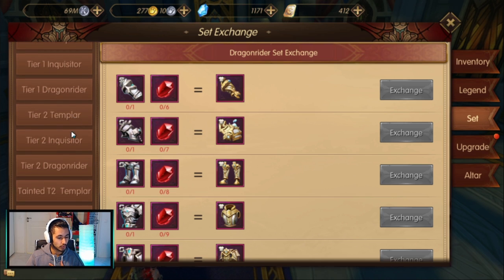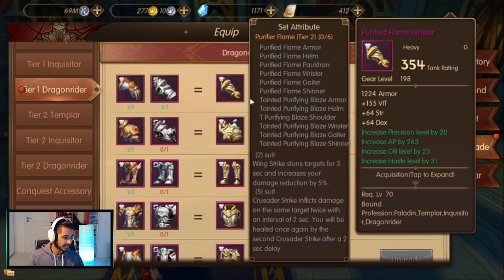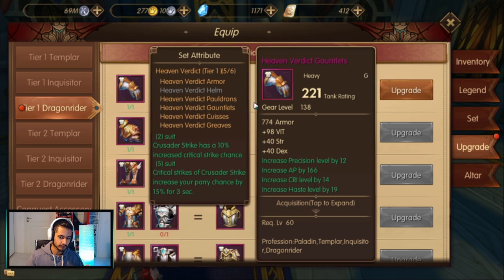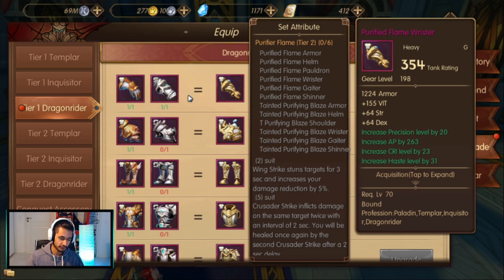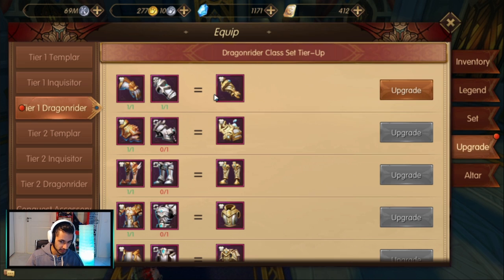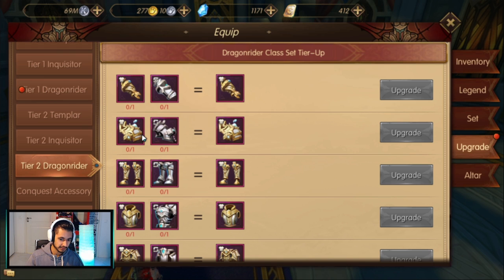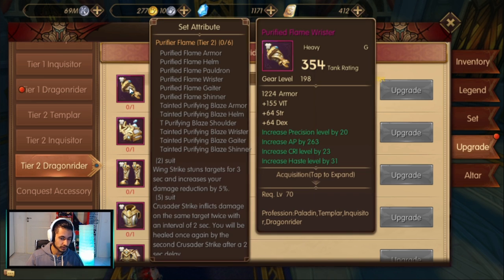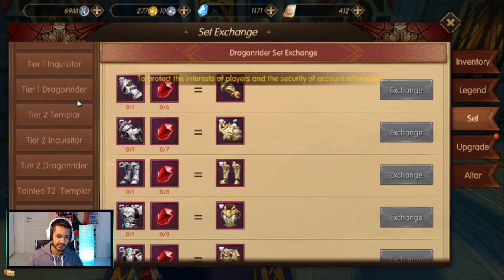For me, since I don't have tier 2, I actually have one glove. What I could do is make it into the tier 2 glove right now, because I can upgrade my tier 1 by having an already tier 1 and having an unfinished tier 2 piece — I can make a tier 2 glove. Then once I get that glove, I can upgrade it using the tainted glove to get the tier 2.5 glove. That's how it works.